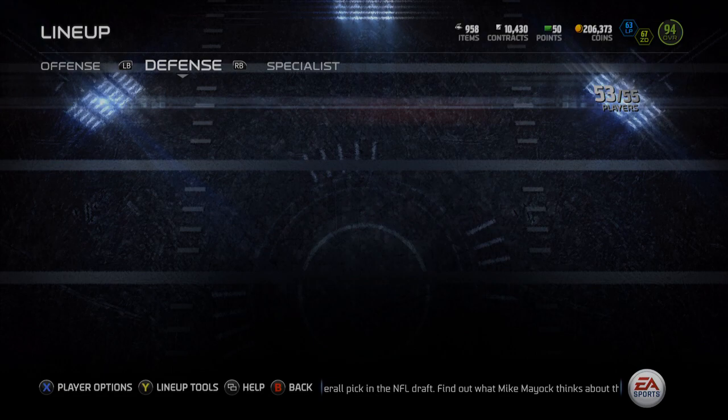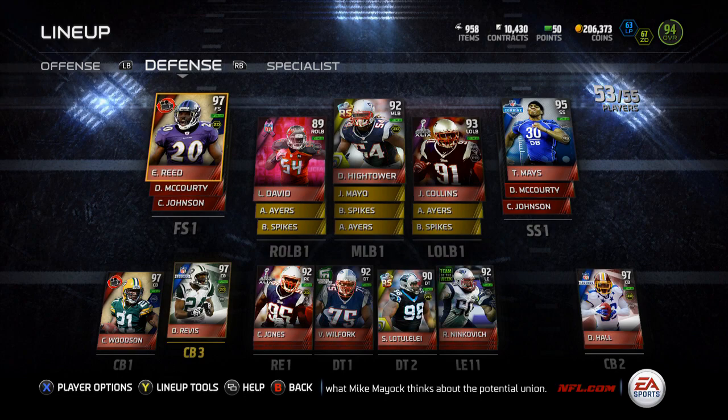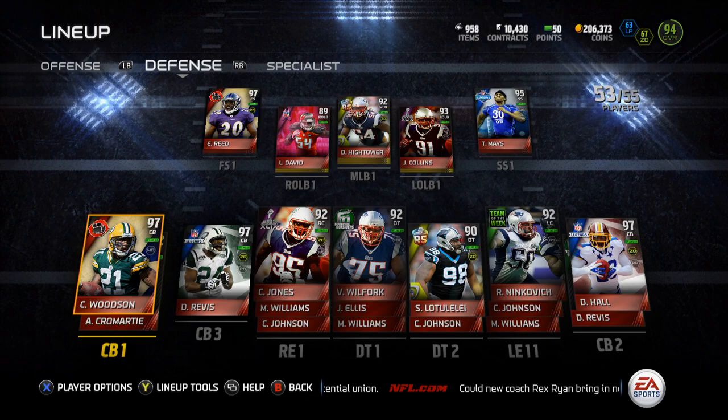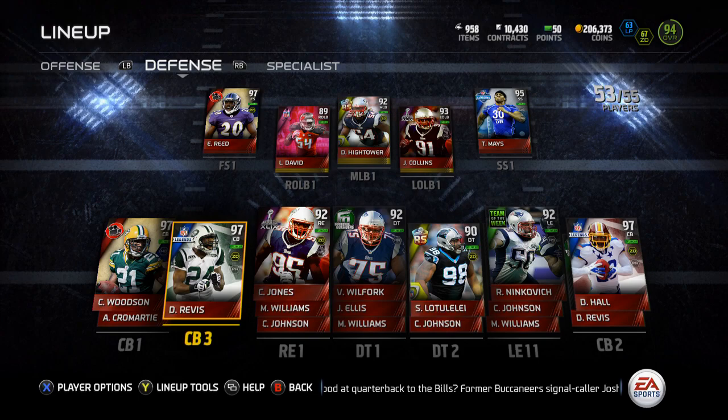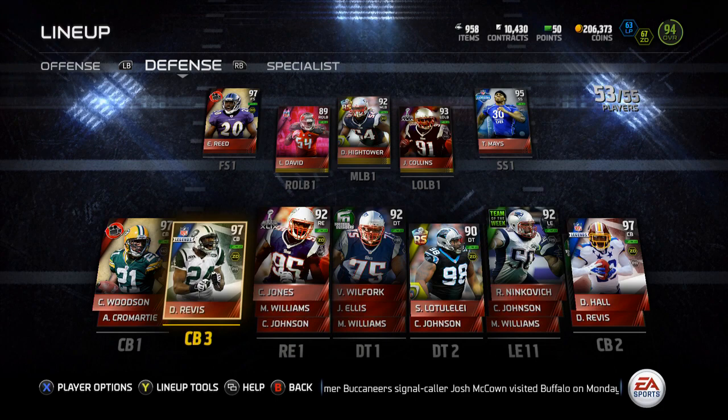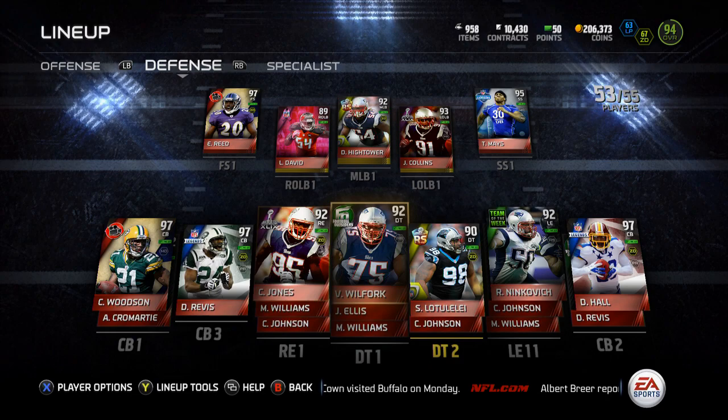He plays the best corner I've used in the game, and I've used most of the 97 overall and under corners — that's just my opinion. I've used every corner that's good in this game, except the 99 Sherman, Dick Lane, and the 94 overall Chris Harris. Those are about the only good ones I have not used. I would say this Charles Woodson has been the best out of all of them, in my honest opinion.